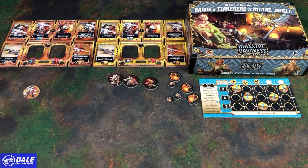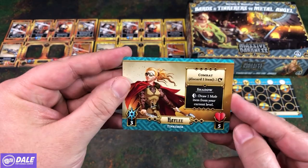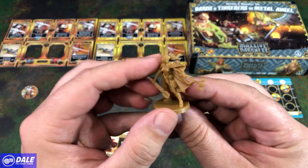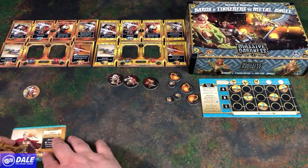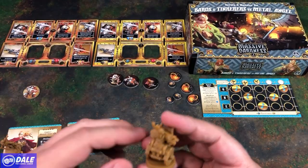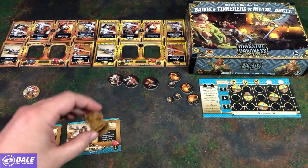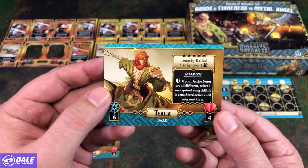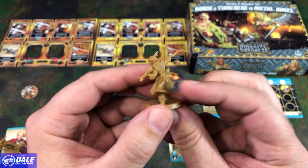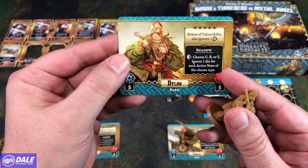With our tokens punch-out, let's take a look at our heroes. We have Kaylee, a Tinkerer — looking at her stats and her miniature. Then our other Tinkerer is Jebediah and his mini. Then Thalia, our Bard, and her miniature. And the other Bard is Dylan.